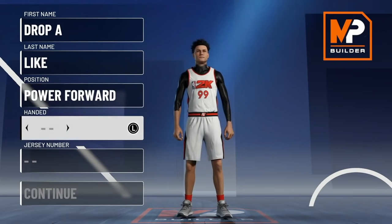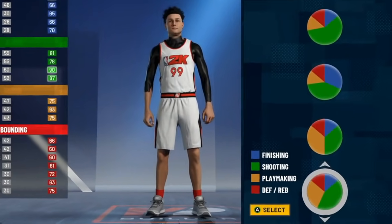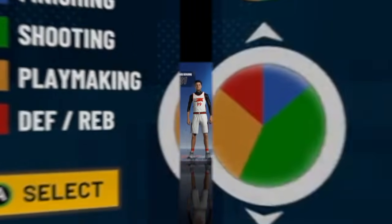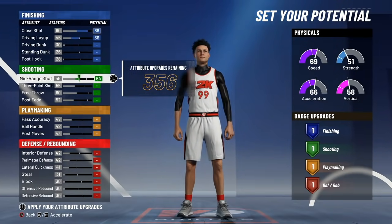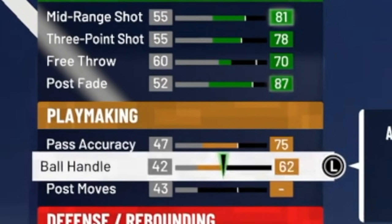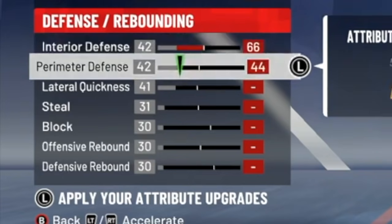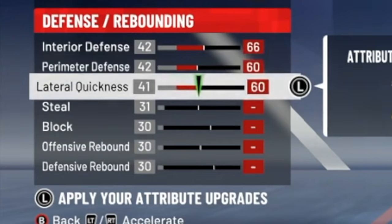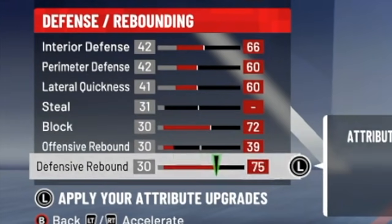For the sixth rarest build in NBA 2K21, we're going back to the power forward position and selecting the slightly more green and yellow pie chart. We're going to max our close shot and driving layup. For shooting: 81 mid, 73 three-point shot, 70 free throw, and 87 post fade. Then 75 pass accuracy, 73 ball handle, and 75 post moves.